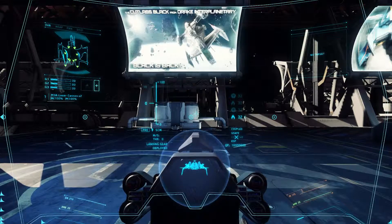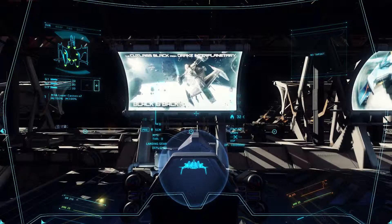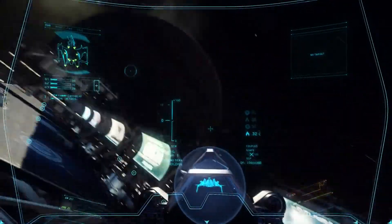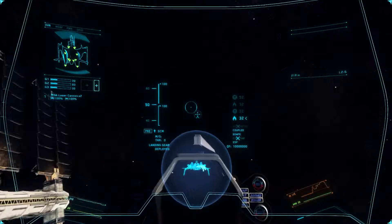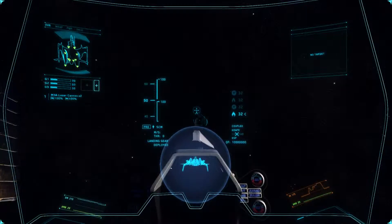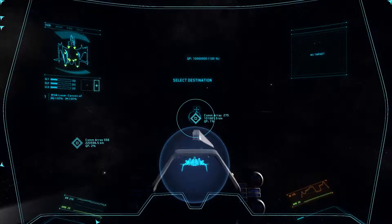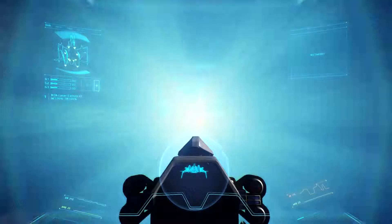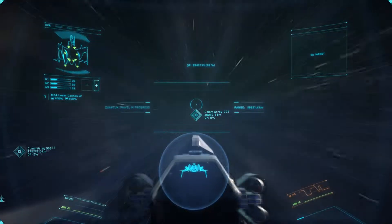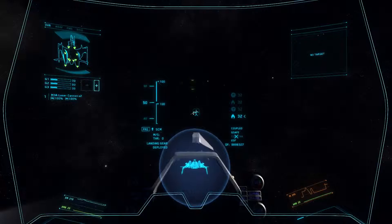I need to request permission to leave — or maybe not, it's just going to let us take off. Let's head to one of the comm arrays. There are currently pirates in the game. You can fight them — they're usually pretty weak unless they get some lucky hits in, but for the most part you should be able to take them out no problem. There's actually a lot to this game right now.